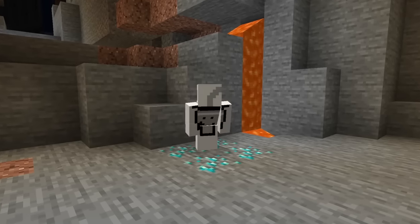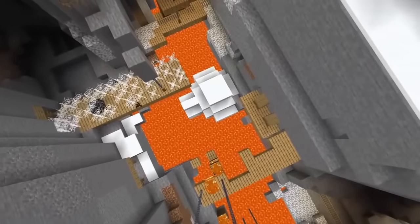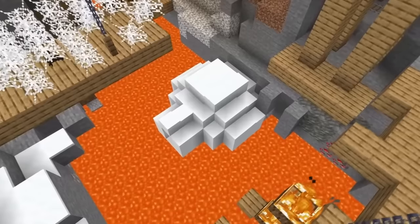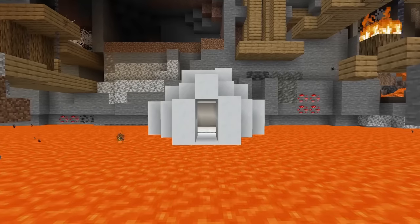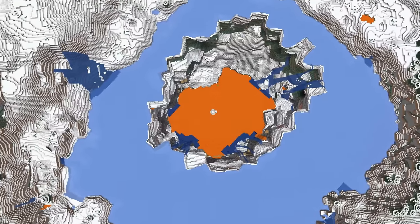The insane ravine seeds don't stop there, because on this seed, all the way out in the Arctic, there is an igloo just chilling at the bottom of a triple ravine. It's already out of the ordinary, but it's also just chilling on top of a lava lake without melting. And wait — there's another one? Who is building igloos down here?